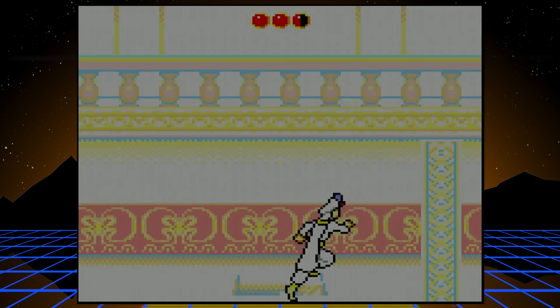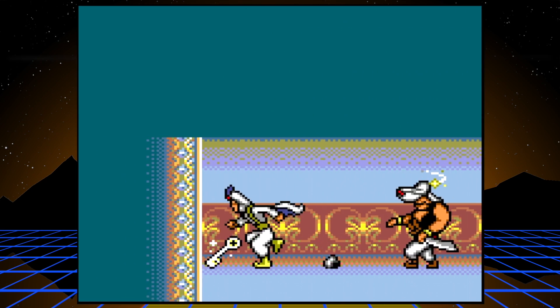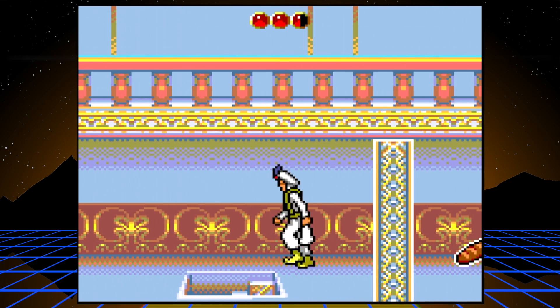Now this next part — be careful not to slide into him or hit him too early because he will kill you. You want to grab that key and run past him as quickly as you can. Just leave that rock on the ground, you won't need it.